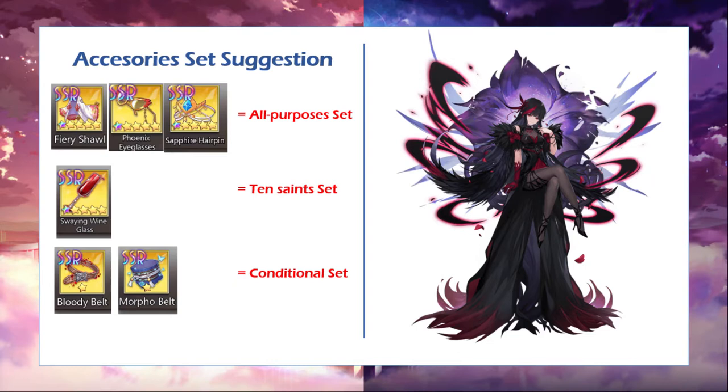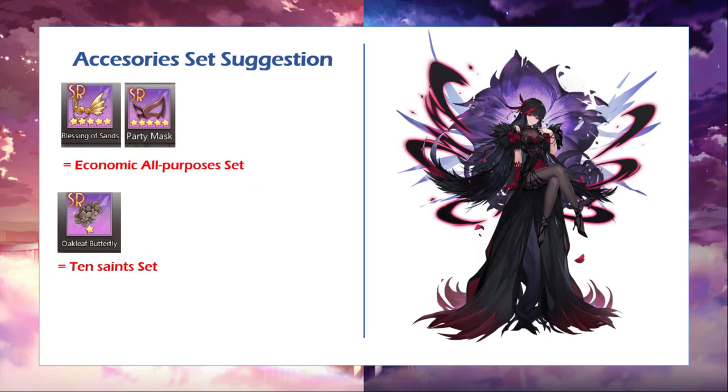The conditional set is basically for if you want to use her to kill a specific type of radiance. Since her weakness targets light or guardian types, you can put Bloody Belt to deal additional damage on her unit to any light and healing type, or More for Belt if you want to use her unit to kill guardian types. For the economic all-purpose option, there is Blessing of Sense, which is an expert version of I Glasses, and Party Max, which gives additional pure attack percent to Seeger.